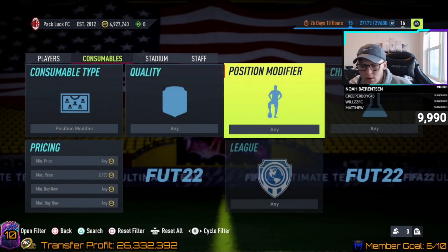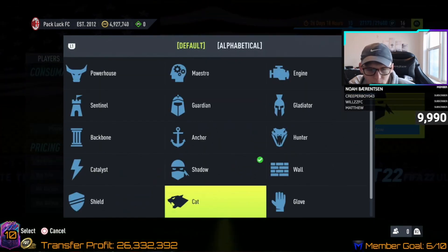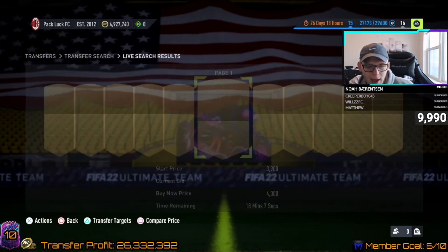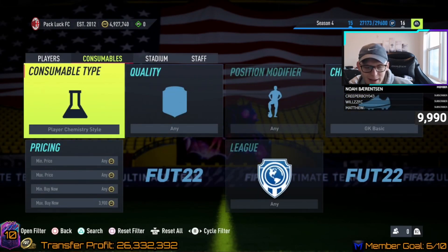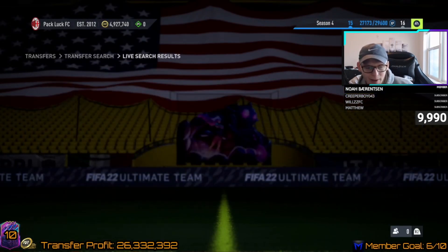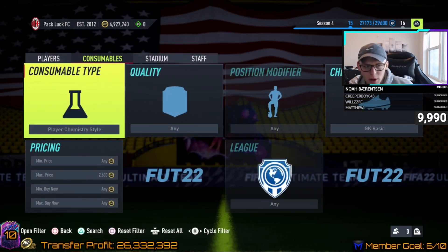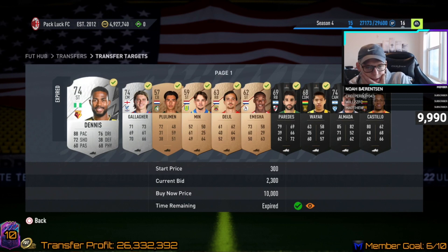The Shadow is my go-to chem style — I'm not sure what other chem styles really have too much value. If we look at goalkeeper basics, these are around 4k and are kind of all over the place. You could get some good snipes on these, or honestly get them in packs without realizing they have value. I want to keep doing league SPCs and avoid going unassigned for the rest of the year, so we'll keep flipping league SPC cards.